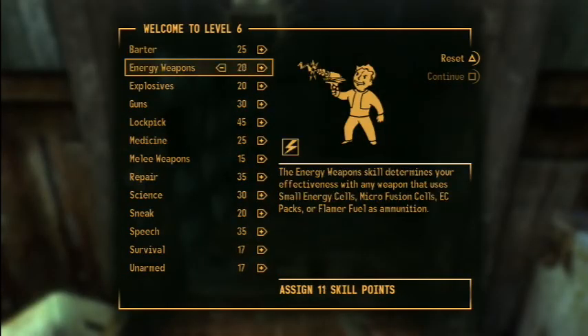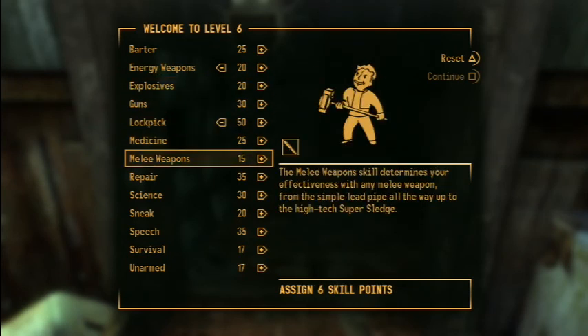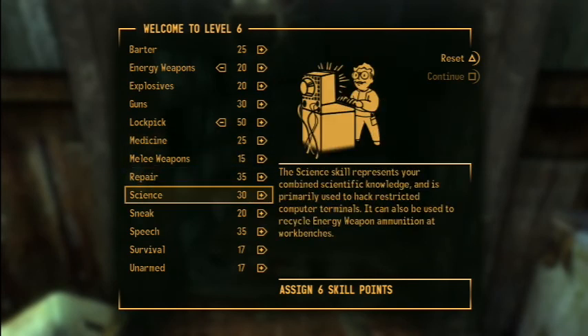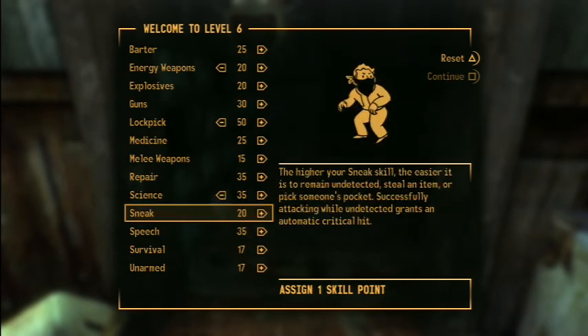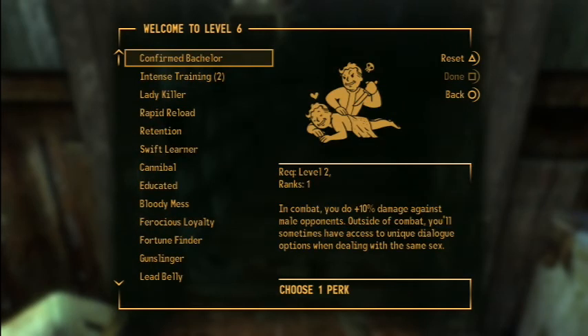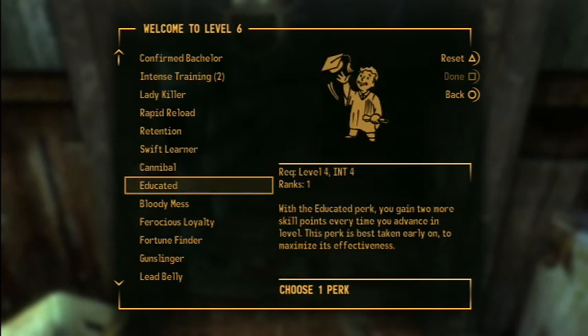I'm going to put Energy Weapons up to 20 and Lockpick to 50. I'll put Science to 35 and Sneak to 21. For the perk, let's take the Educated perk - you actually gain two more skill points every time you advance a level. Yeah, I think I'm going to choose that one.